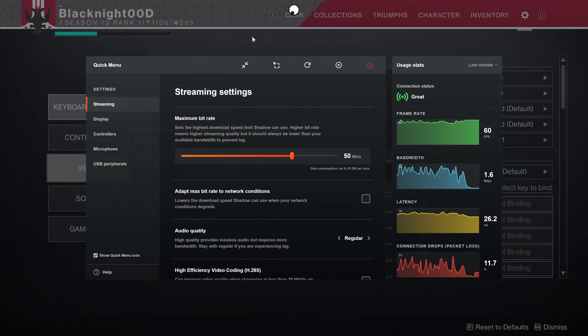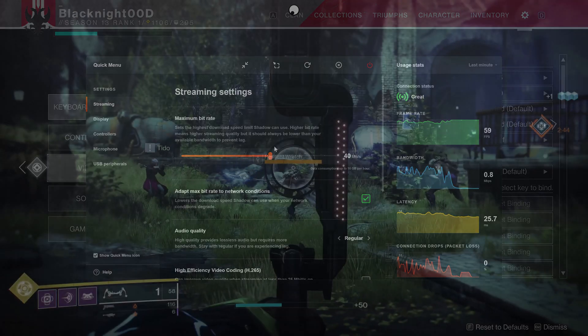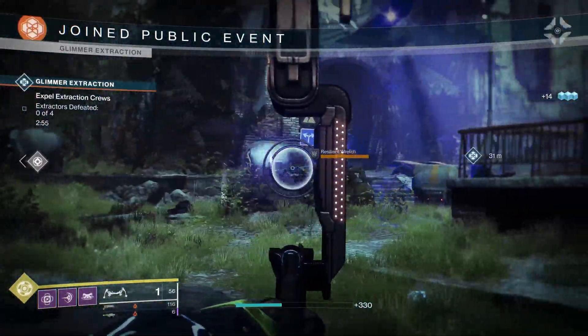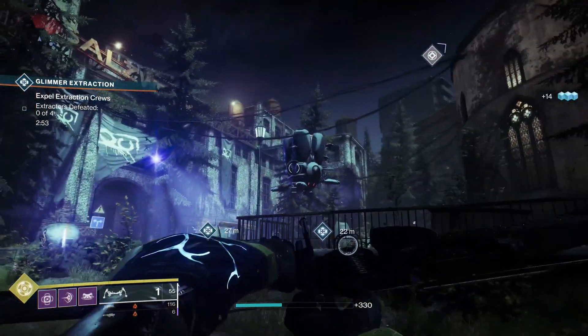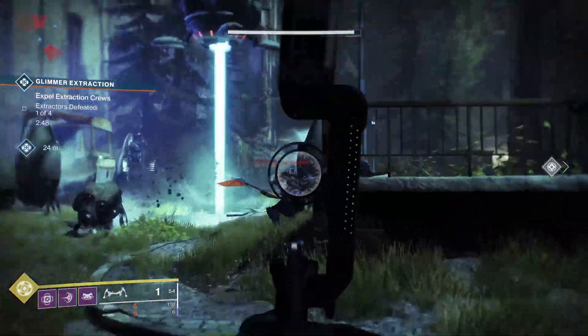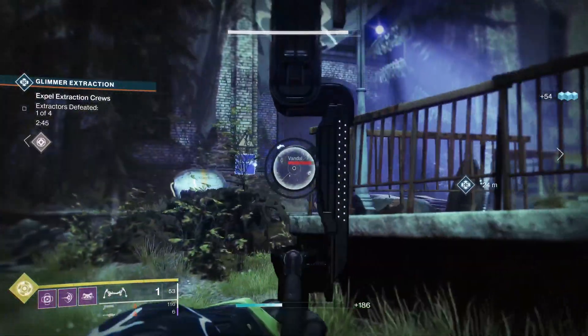Since my download speed is between 40 and 45 megabits per second, I will adjust the maximum bit rate to just below this at 40. I would also suggest you hit the checkbox 'Adapt max bit rate to network conditions', so that if there are any other internet users on your network, Shadow will adjust the bit rate accordingly. Now notice that once I adjust these settings, gameplay is smooth as butter. Everyone has different internet download and upload speeds, so make sure you adjust your Shadow PC settings accordingly for the best gameplay results.